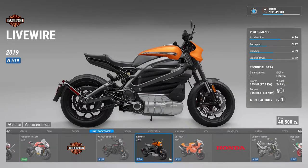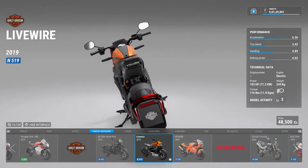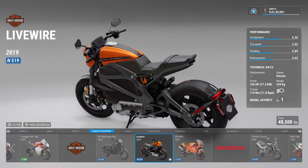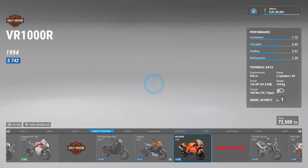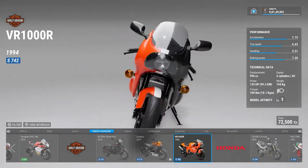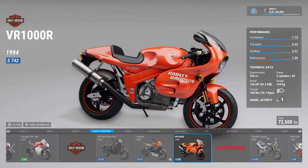This is a LiveWire — an electric bike from Harley Davidson. If you recall, this bike is ridden by Scarlett Johansson in Avengers: Age of Ultron. Then there is a VR 1000R — this is an old one from 1994 — I think this is Harley Davidson's first attempt to go at a superbike.